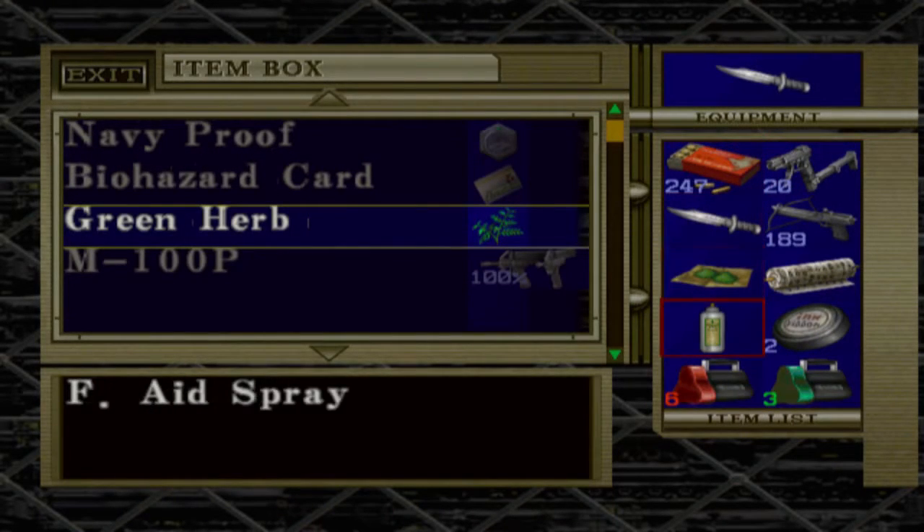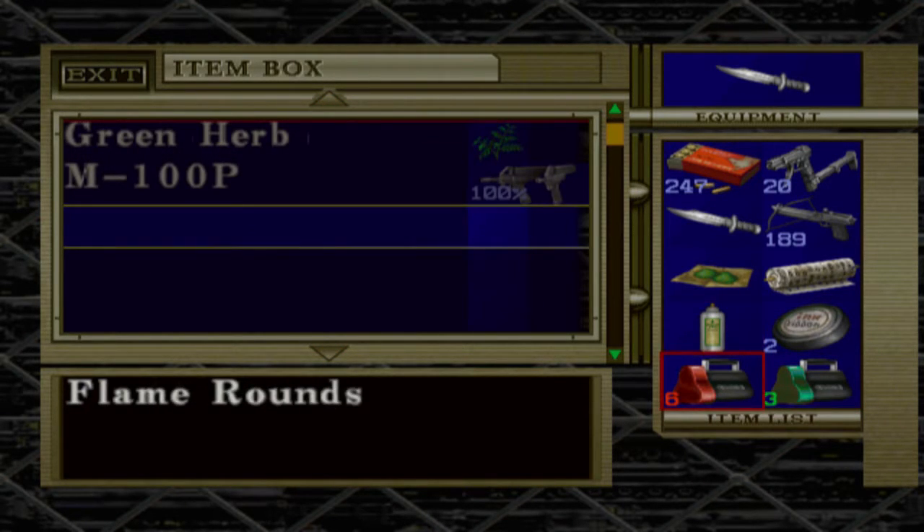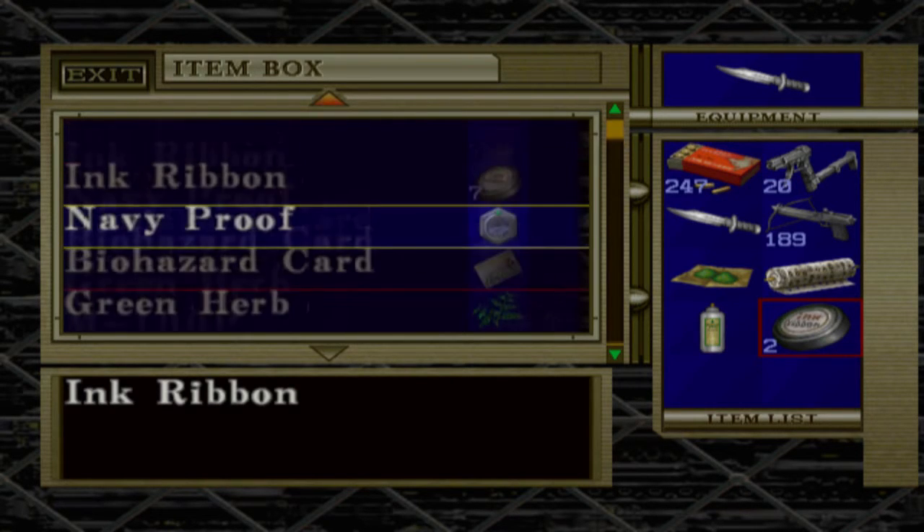I'll stuff some of the more useful things I picked up away for now. I think I'll add more ink ribbons to my ink ribbon collection. Let's book it back out and see if we can return where we came from. Only a small army in a dead wing for me. Bypassable? No. Alright, we can't go that way — we have to go a longer route.